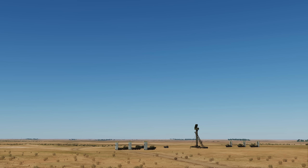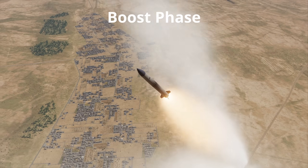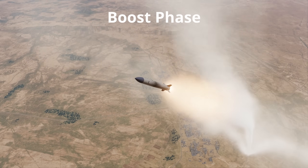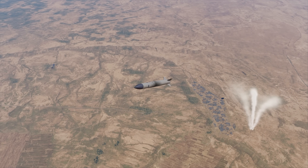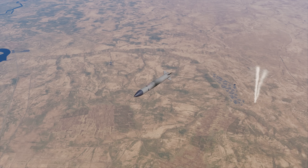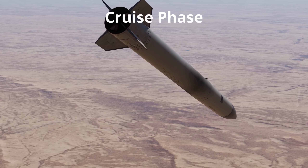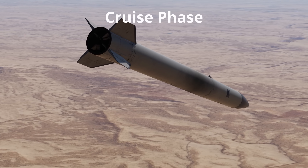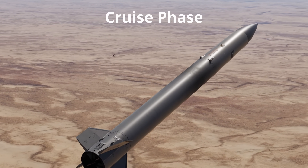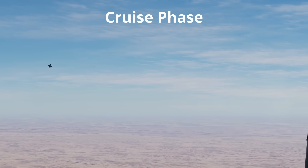When a surface to air missile is launched it has two phases: the boost phase and the cruise phase. The boost phase is where the rocket motor is burning and the missile is accelerating. The missile has the most amount of manoeuvrability during this phase, so flying evasively will only waste your energy and not the missile's. The cruise phase is where the missile has run out of fuel and is just coasting through the air, steering using aerodynamic control. This is the phase where you want to cause it to manoeuvre as much as possible to bleed all its energy and engage its self-destruct command.